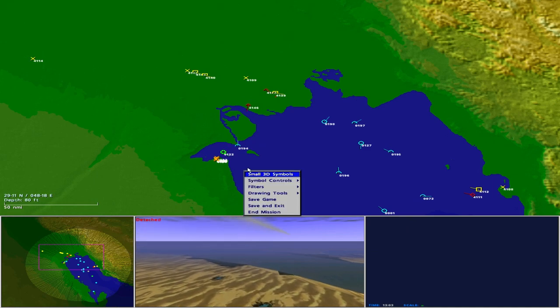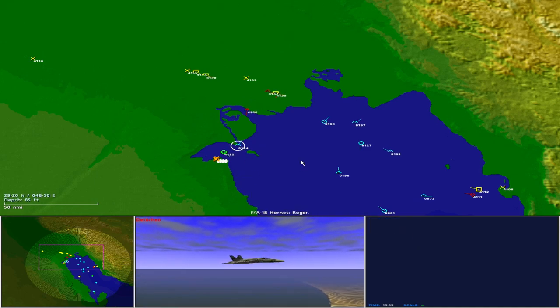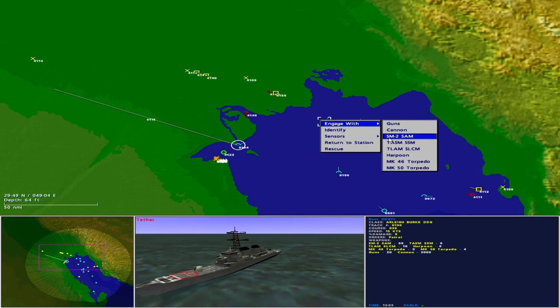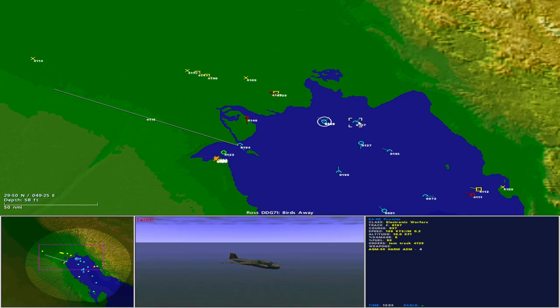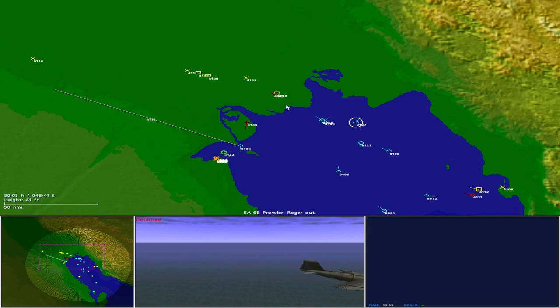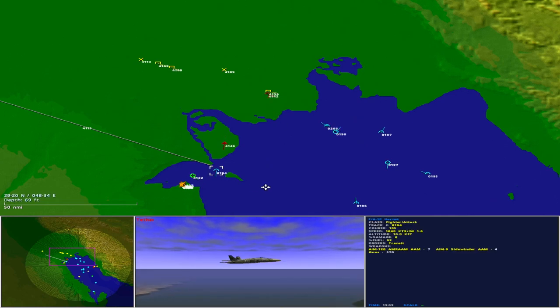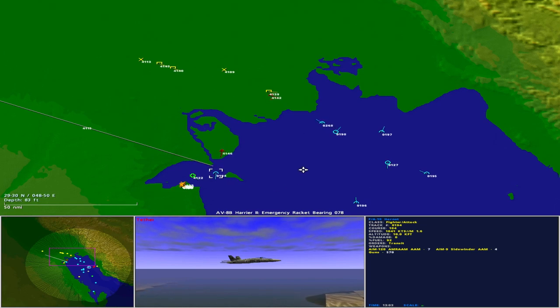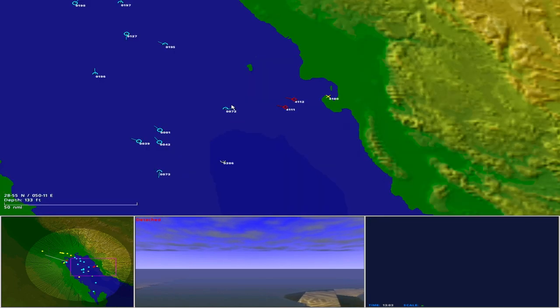Hostilities commence with a missile launch from an Iraqi aircraft towards a Hornet — ironically, it is an American-made Phoenix air-to-air missile. The Hornet turns south to evade. Ross engages the offending aircraft with an SM-2. The Phoenix is a capable long-range missile and the Hornet struggles to outrun it. Two hostile surface vessels are detected off Bandar Khomeini. The inbound aircraft is identified as an F-14 Tomcat — probably Iranian-operated and working with the Iraqis.